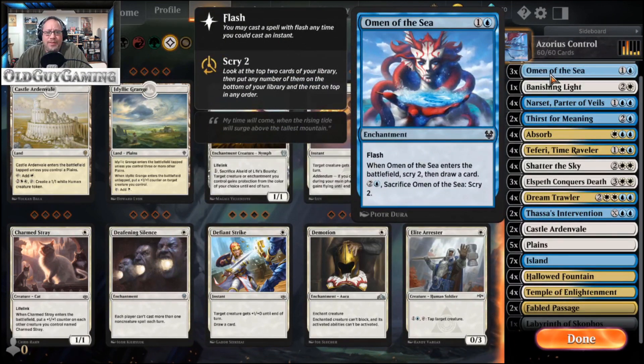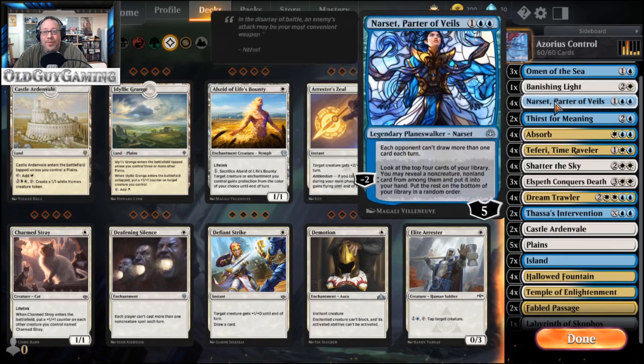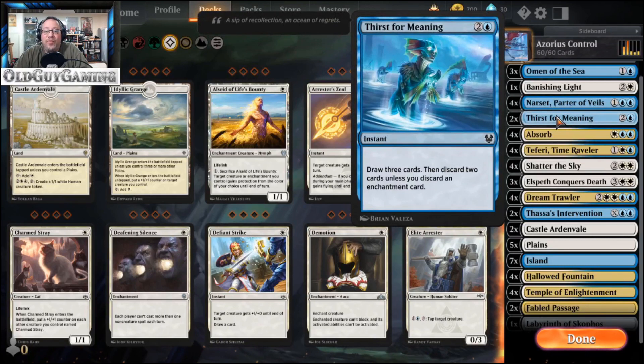Omen of the Sea comes into play — you scry 2 and draw a card. You can sacrifice it to scry 2. It's basically 2 mana draw a card. Banishing Light is in there just in case something gets a little out of hand — only 1 in here, so it's a utility tool. Narset's in there; Narset draws cards. Thirst for Meaning draws 3 cards, then discard 2, but you still get the 3 draw and that still counts towards the Trawler.